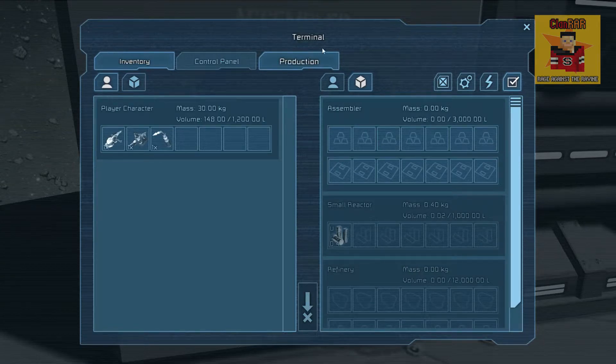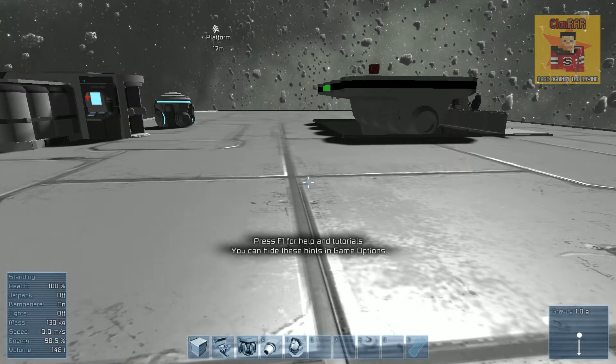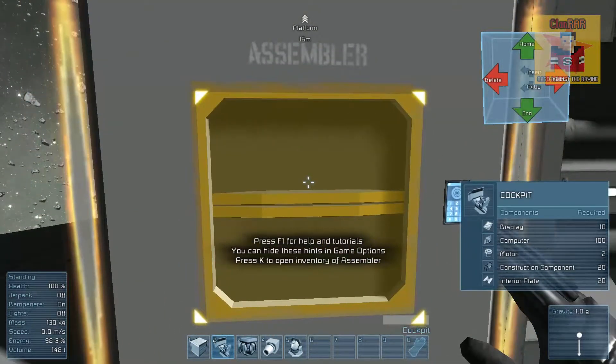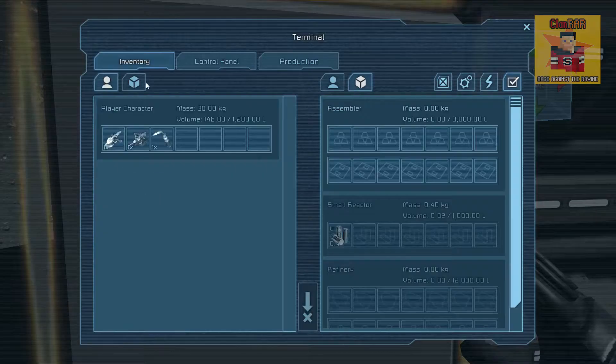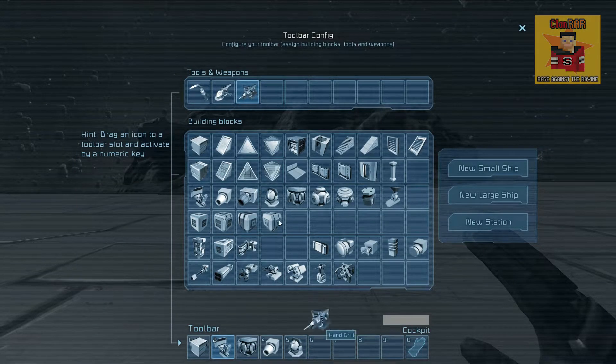The refinery refines your ores so they can be used to assemble things. Then you click on the assembler's production tab. To make a cockpit, for example, you need interior plates, a computer, a motor, a display, and construction components. Construction components and interior plates need iron ingots; the computer needs silicon and gold; the display needs silicon, gold, and iron; and the motor needs nickel and cobalt.